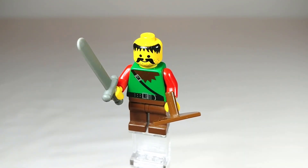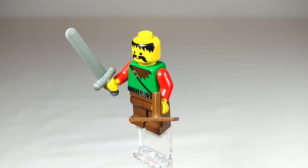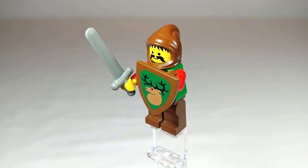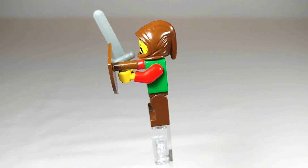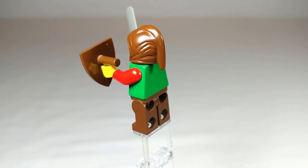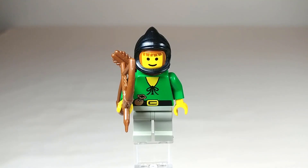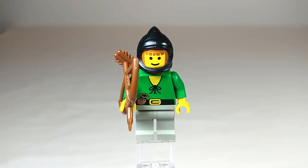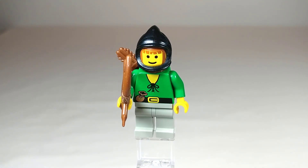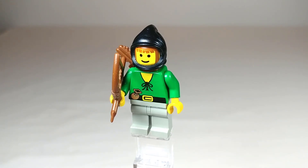He's got standard brown legs and a dark gray sword, as well as a shield with the Forestmen insignia, and a standard brown peasant hood. I like that this theme uses the peasant hood rather than just giving all the minifigures the Robin Hood hat. Next up is our Archer Forestmen, who has the same torso that was used in the original Forestmen sub-theme, which works perfectly fine here.